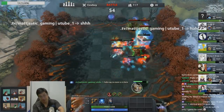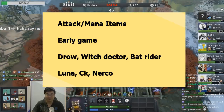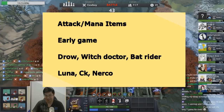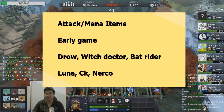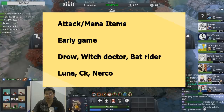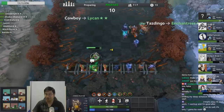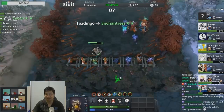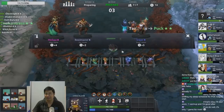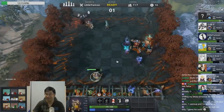For attack damage and mana generation items in the early game, I tend to give those to Drow Ranger, Witch Doctor, Batrider, Luna, Chaos Knight, and Necromancer. Drow Ranger doesn't need mana items and can be sold for Necromancer later. For Witch Doctor, he just needs mana regeneration — being a warlock, he gains twice the mana and can likely cast twice in a fight. For Batrider, one or two mana regeneration items let him do incredible damage in the early game, though he becomes more mediocre later.